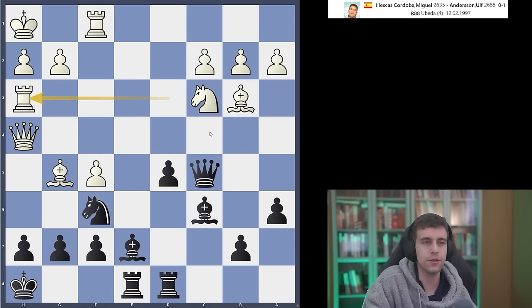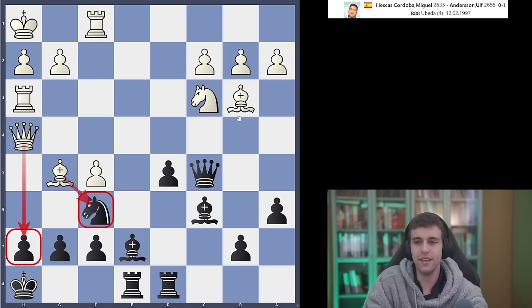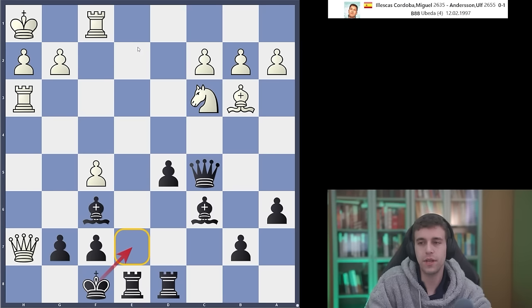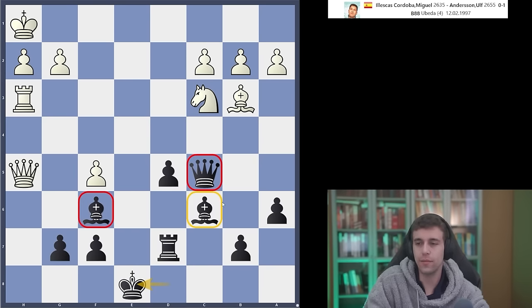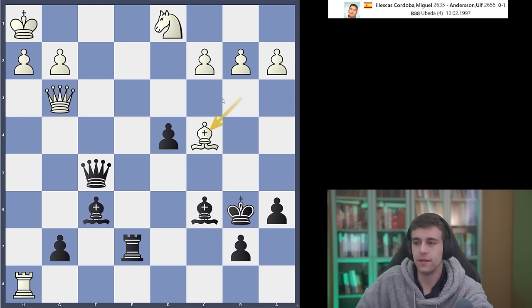Ilyasquez plays rook h3 — white is threatening bishop takes f6 and queen takes h7 checkmate. H6 is a very flimsy defense; just bishop takes h6 and you're busted. The correct move is king g8 — just run. Ilyasquez takes the knight, which is a mistake. Takes, takes, king f8 — the king is escaping via e7, and you can't cover this square because black controls the e-file. The king runs all the way back to the center where it is relatively safe. Black's trump cards — the bishop pair, white's weak king, the threat of d4 — all start to shine through and black wins.